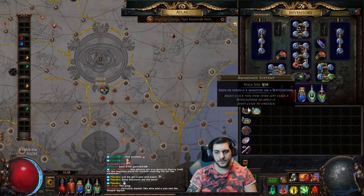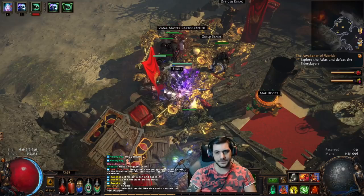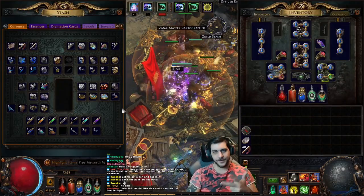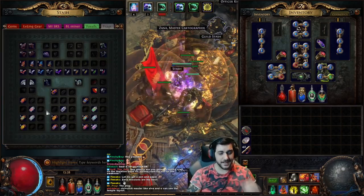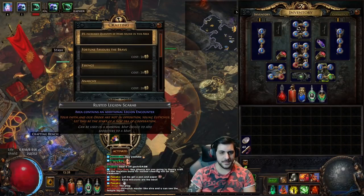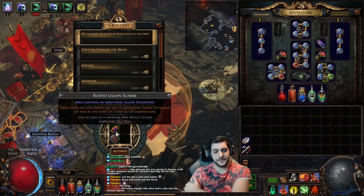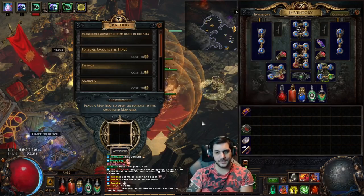So if you want to hunt down specific maps you can utilize these sextants on the watch stones in specific areas you want to target. Next in line, number three: scarabs. There's a ton of different scarabs. The way you pop scarabs is to pop the map together with the scarab inside the map device — in this case a rusted legion scarab which makes the area contain additional legion encounters. That will consume the scarab and make it available inside the map.